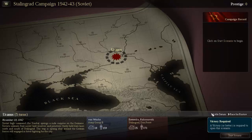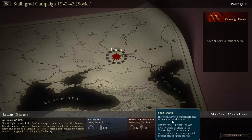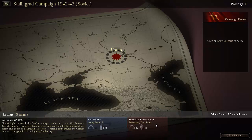Soviet campaign: victory required to progress on two prongs. We're starting out at Uranus — November 19, 1942 — Soviet high command Stavka springs a rude surprise on the Germans. The Soviets unleash their secret tank reserves and penetrate thinly held axis lines north and south of Stalingrad. The trap is sprung shut around the German forces still engaged in bitter fighting for the city. We'll be facing Von Weichs' Army Group B with only 18 tank steps and 259 infantry, while we will have more infantry and way more tanks. We're playing the role of Yerimenko and Rokossovsky on the Stalingrad front.